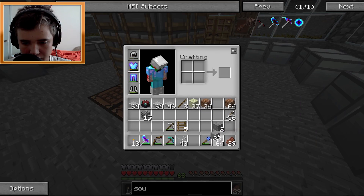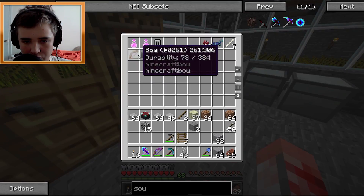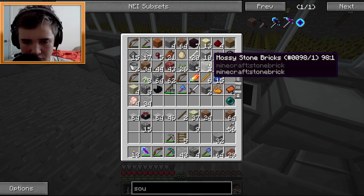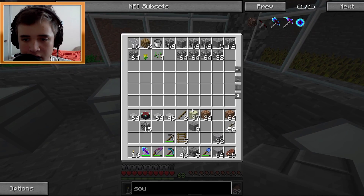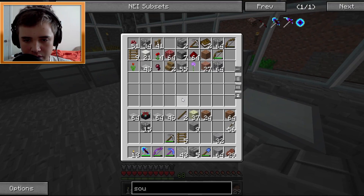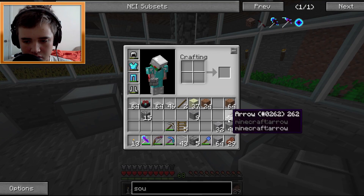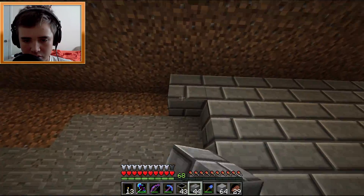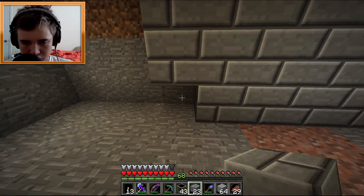The teleporter is in a kind of annoying spot so we might step over it every once in a while, but it should be fine for now. Let's go grab all of the stone we have. I thought we had a little bit more stone bricks. We have some mossy stone but that won't really do much. I'm gonna grab the dragon egg — I'm not gonna place it until we finish the trophy room because I don't want to mess anything up.